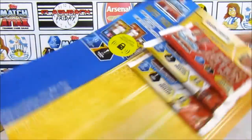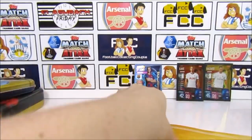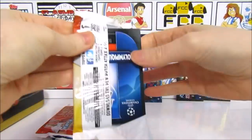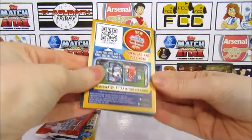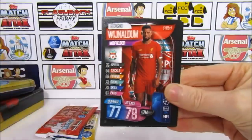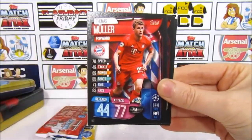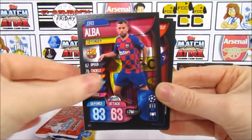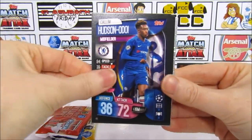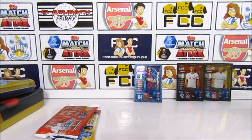Moving on to the deluxe packs. Hopefully we can maybe get a lucky pack and get a silver that way. We are definitely getting a silver in the exclusive to this product - the Silver Sancho. So that's good. First one - we've not struck luck this time round, just not the ones we needed. We have Danny Rose, Wijnaldum, Gibbs-White, Ben Yedder, Muller, Alba, Felix, Ramos, Dembele, Benitez, Hudson-Odoi, Traore, Firmino, and the insert is the Depay Man of the Match.